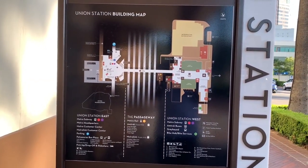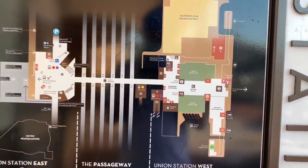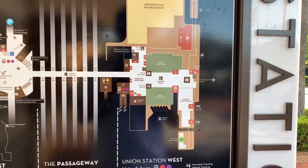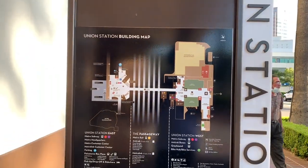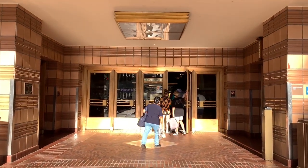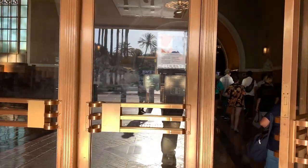We go around and move from the left to the right here. That is where we will begin our walking tour, and we're going to check out what's inside and go out on the other end. Here you can see the layout, and now let's finally go through these beautiful art deco doors and check out the beautiful interior.